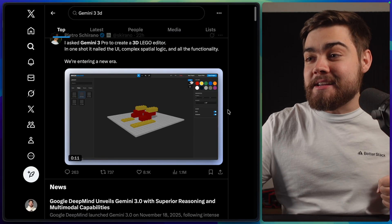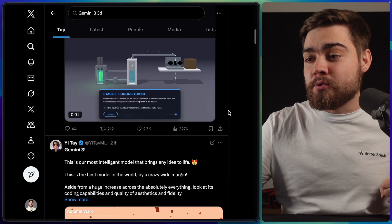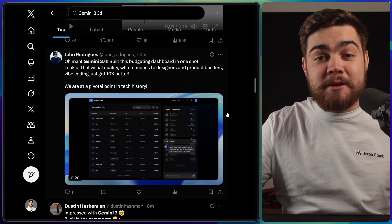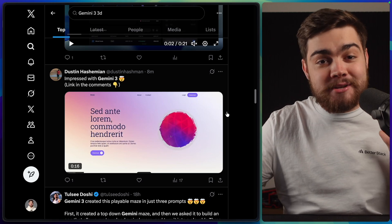As you can see, someone built a 3D LEGO editor that looks absolutely awesome. Then we have a power plant walkthrough, and also a Minecraft game that looks a lot better than mine with very nice graphics. If you scroll Twitter, you'll see so many examples of people using this to build out 3D applications, and Gemini 3 seems to be absolutely nailing it.